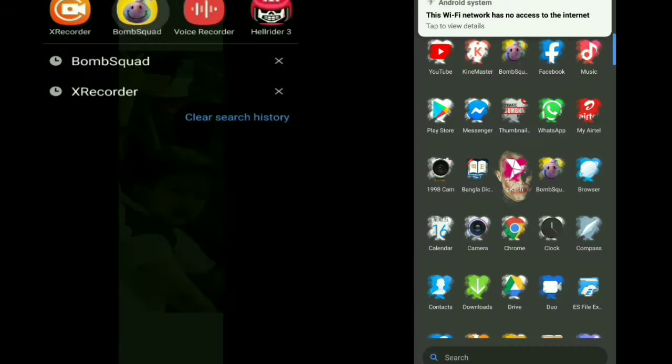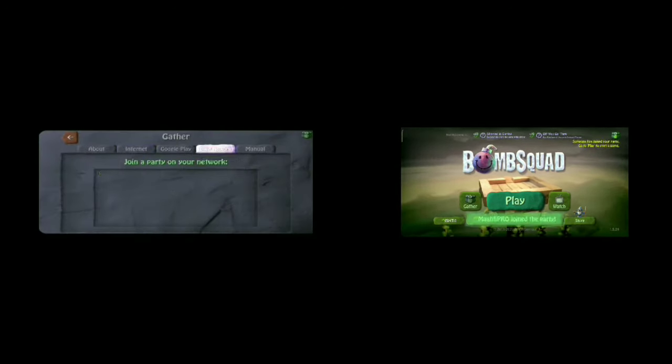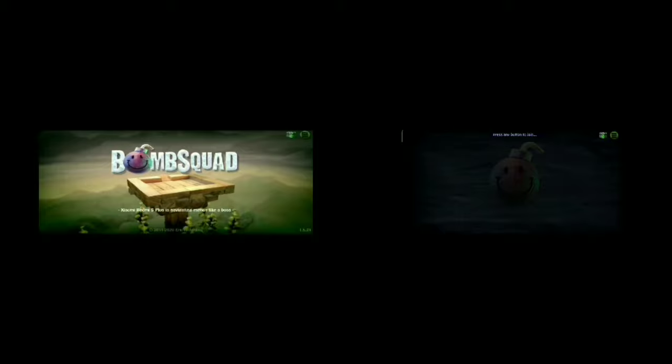After that, go to the game, select Gather, then Local Network, and you'll find your friend. Click on it and enjoy.